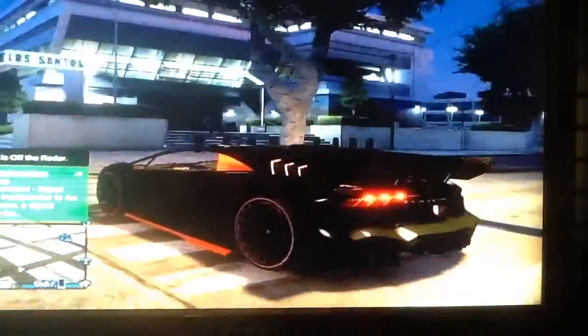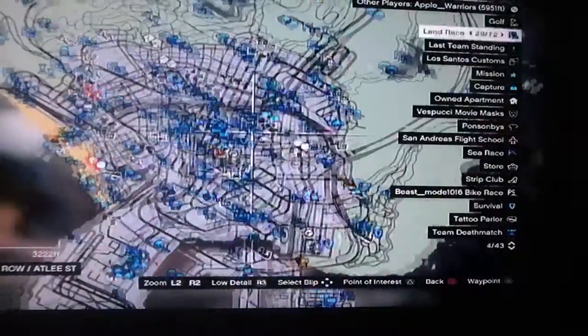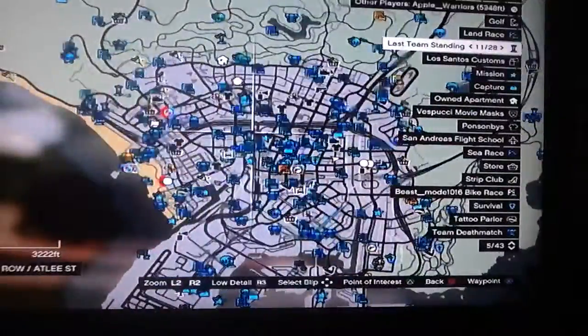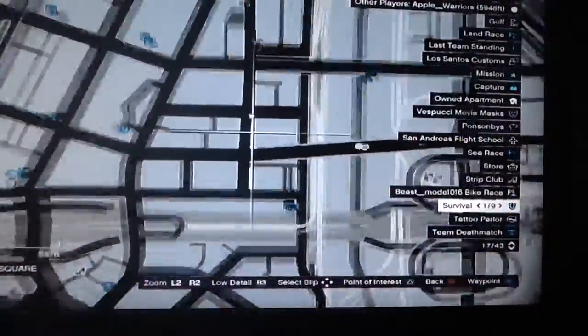First of all, you should make your way over to a police station — where I am on the map. I am in an online session, as you can see with all the other people, and you've got to make your way right over here where I am.